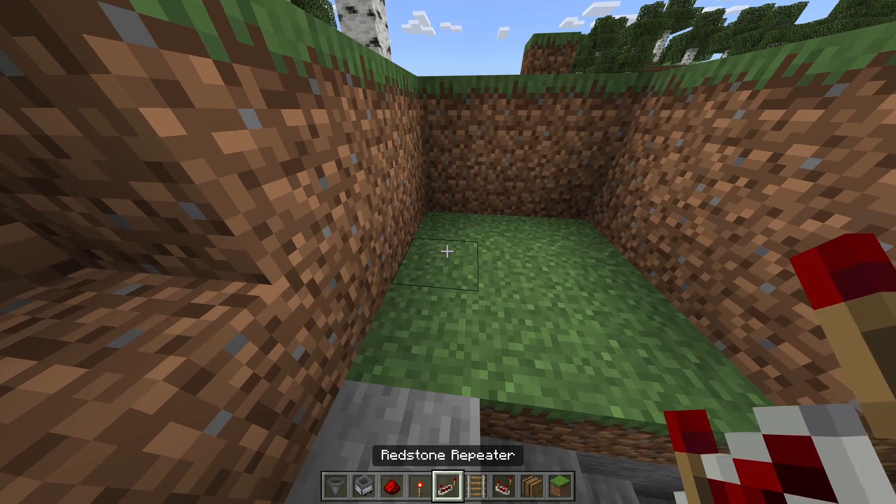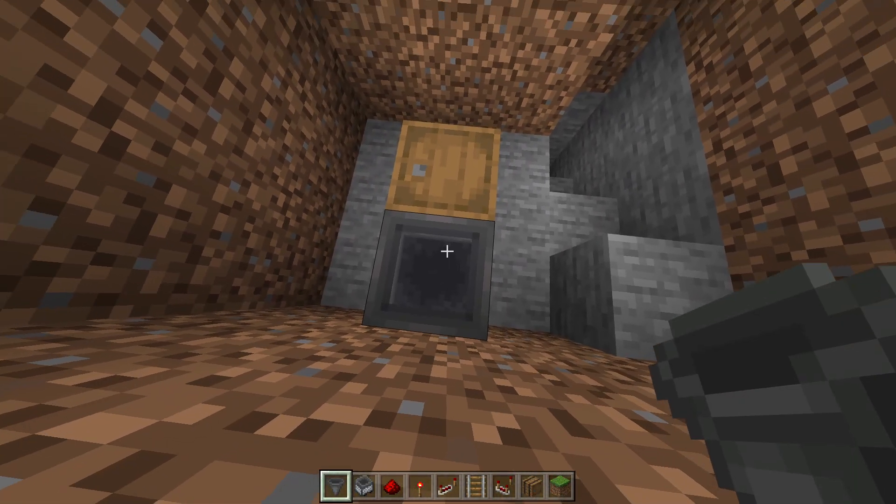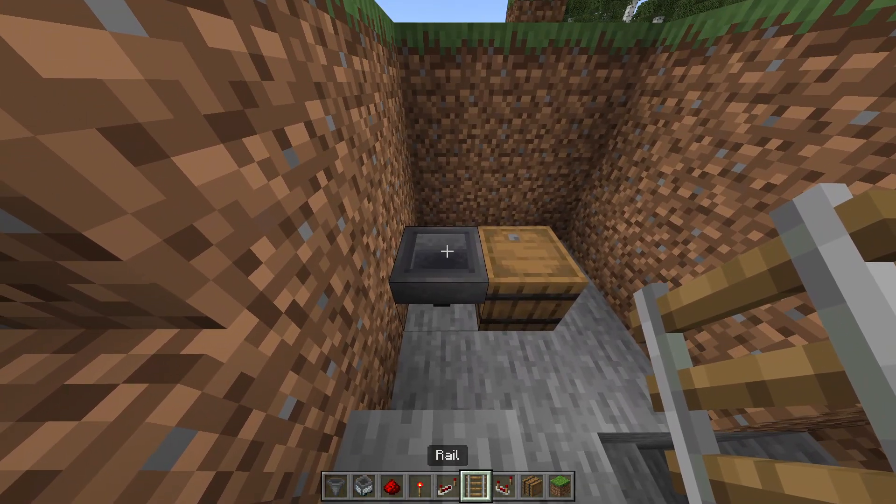Dig a 3x3 hole. Place a barrel on a hopper like I did, but be careful that the hopper faces in the direction of the barrel.